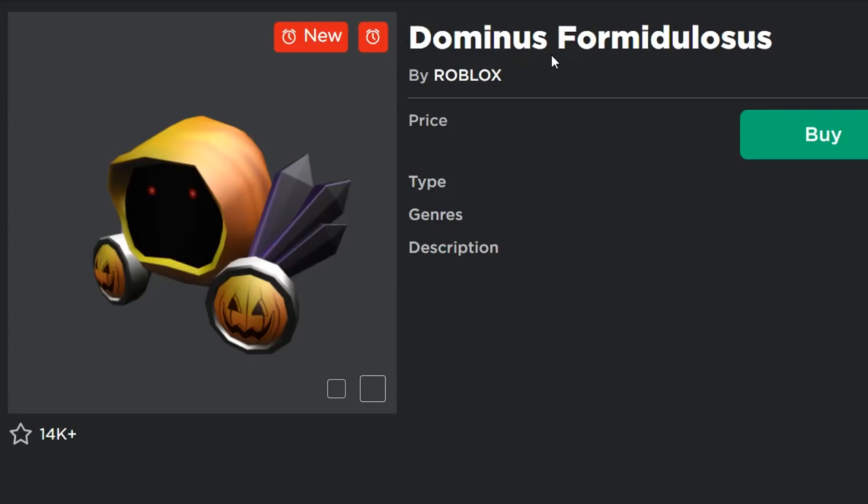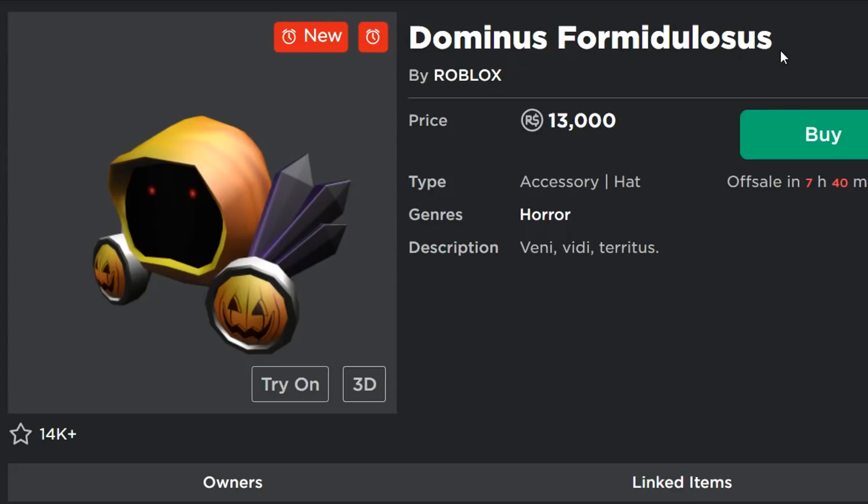So we have the Dominus Formidulosis. Now, if you have seen this Dominus, or if you're seeing it right now, smash that like button. But anyway, we have the Dominus Formidulosis, and it's 13,000 Robux, which is actually really cheap for a Dominus.